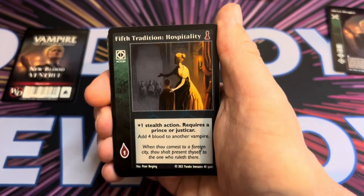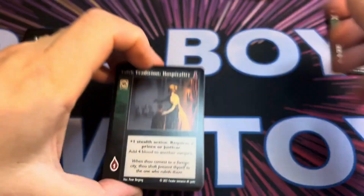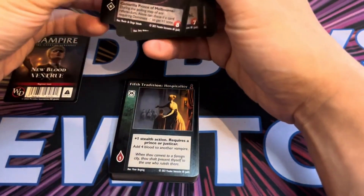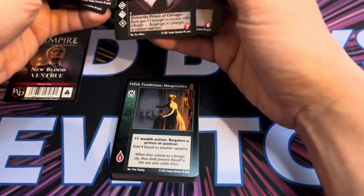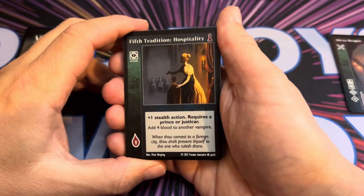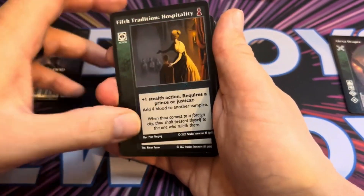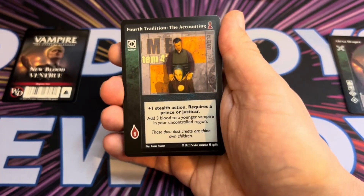Fifth Tradition: Hospitality is an action — a plus one stealth action requiring a Prince or Justicar. They gave us three Princes, so you've got about a 50% chance of getting this off. It costs one blood and adds four blood to another vampire, helping heal them up.